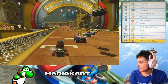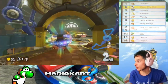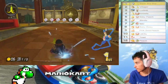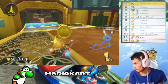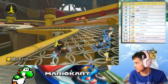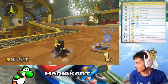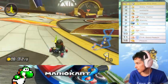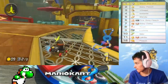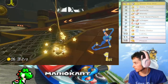Alright, let's go black shy guy! Villager and Ludwig are my opponents. I tried a trick but it didn't work, though I'm still ahead. Nice — I can't see who's in first place because my tab is in the way, but I'm still far ahead so it's all good.